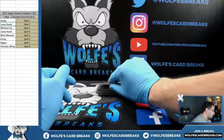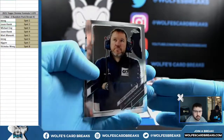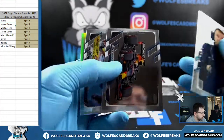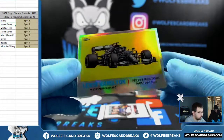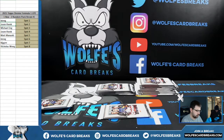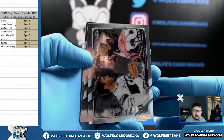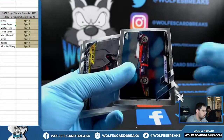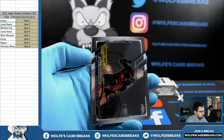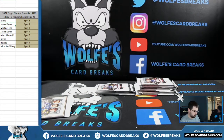All right, Jason K with the next two, packs one and two. Max, Lewis Hamilton, Lewis Hamilton. It's crazy how much some of these cards are selling for in Formula One — crazy. Looks like a different feel to the back. Max, George Russell. All right, thanks guys, up next we've got Michael E.